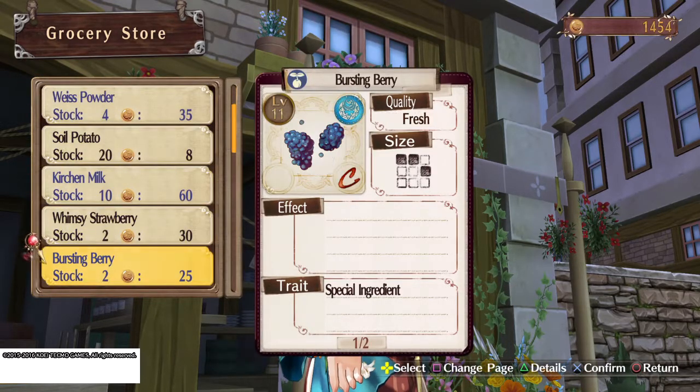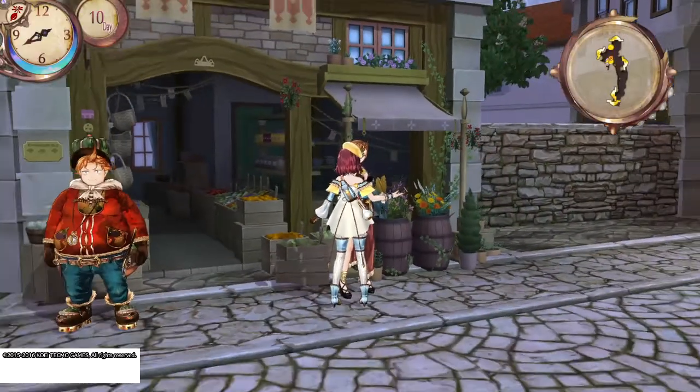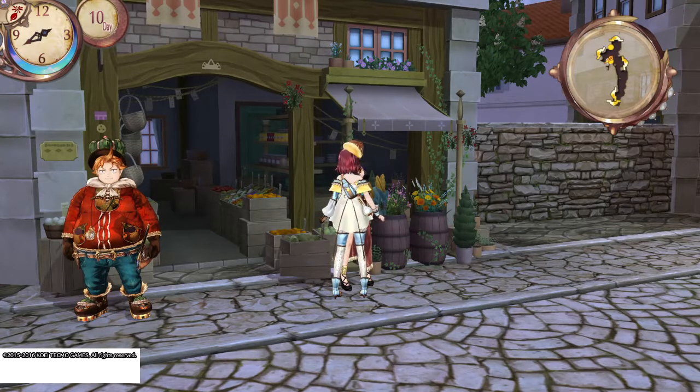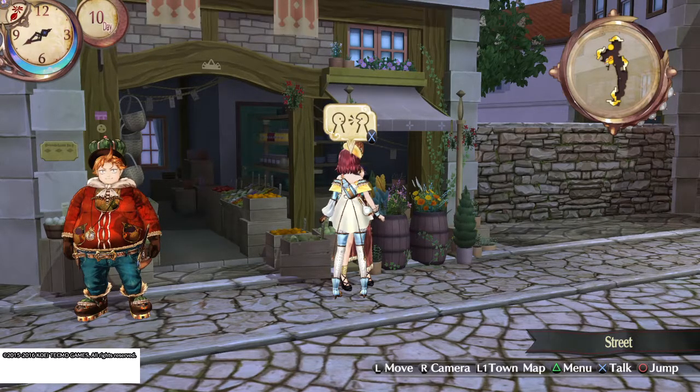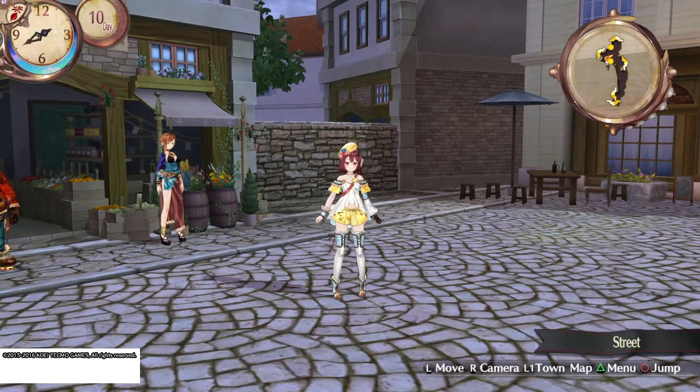Go down to Whimsy Strawberry and buy them both. And there you go — that's how you unlock Apcol. Again, you can gather it if you don't want to buy it. To gather it, you'll go to Murbert Farm and get it in the patch to the left, generally, but any of the gathering points will have it. So that's it for this one.